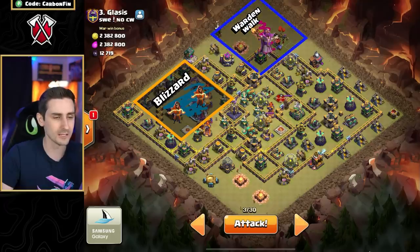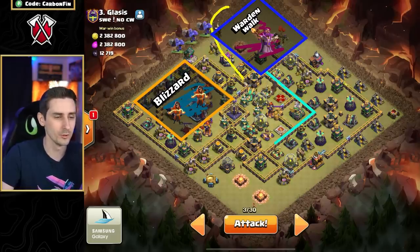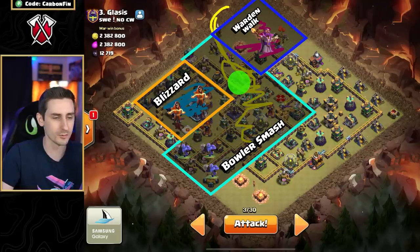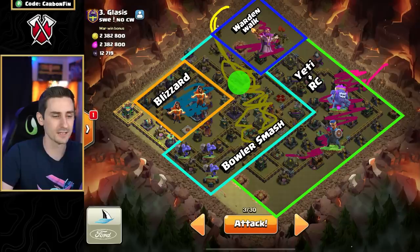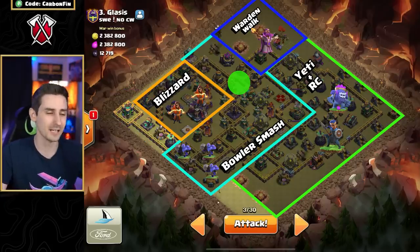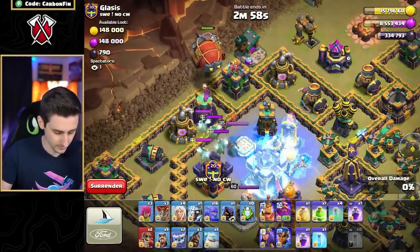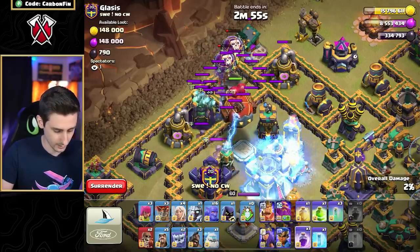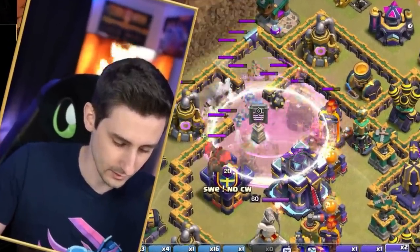I could do a warden walk to the top side to grab the archer tower, maybe pull the electro titan off in the corner, and then my smash will come through the space with a jump and the bowlers right through here. Then I'll wall break, drop a yeti, use the royal champ to help grab defenses as I make my way around the base. The baby dragon goes to the left side to help clear. The smash moves through, freeze, and the blimp goes in with invis rage.